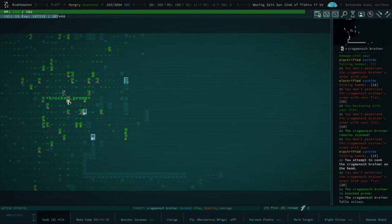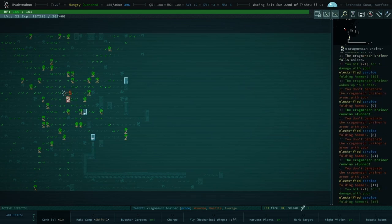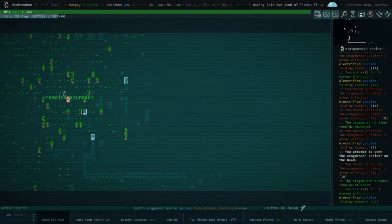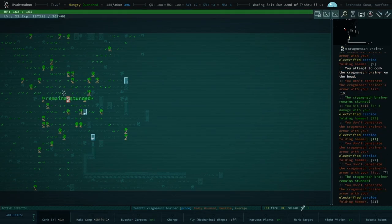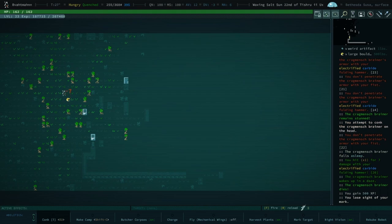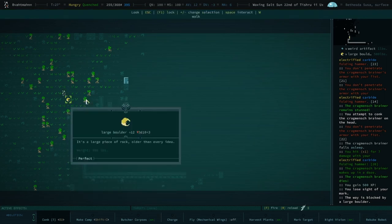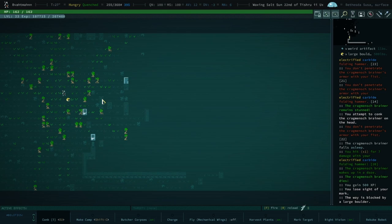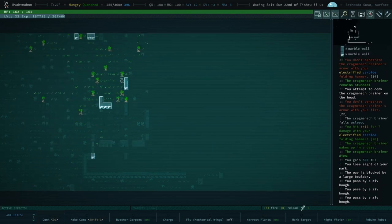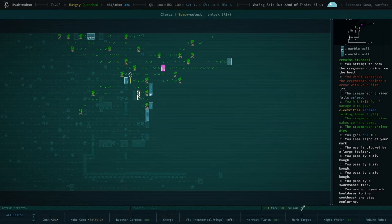Smack, smack, smack — stun lock, stun lock! Oh, he saved against it. Stun lock, stun lock, stun lock — smack, smack, smack. He's prone! They're tough, I'll tell you what. These guys are possibly one of the toughest things you've faced yet. Now he's a croissant — he is a giant croissant. That is the boulder he was wielding. They do not drop anything useful, but they are worth 500 XP each.